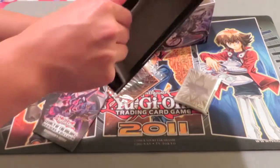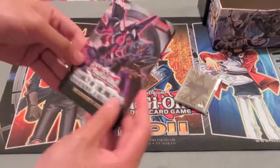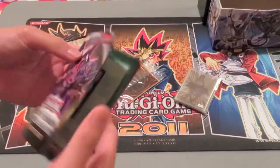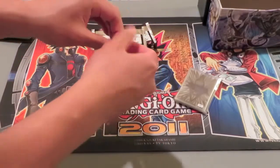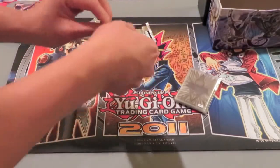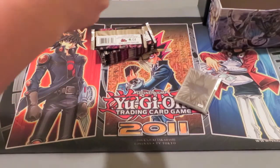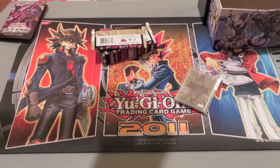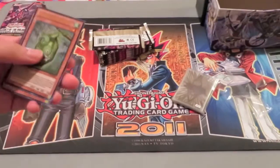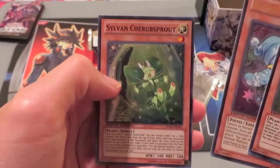I want to make sure nothing's in the bottom — nope. I'm going to put the boxes aside. So you got your Beginner's Guide, just Beginner's Guide stuff and promos first. So we have our Peacekeeper, our Jack Frost, and our Cherub Sprout. That's cool. Alright, now the packs — let's see if we can get something good.